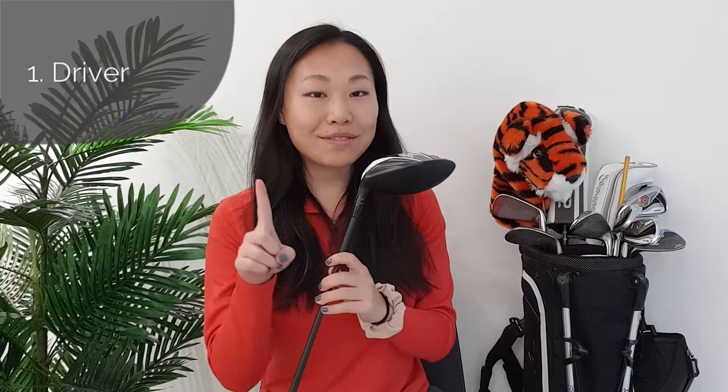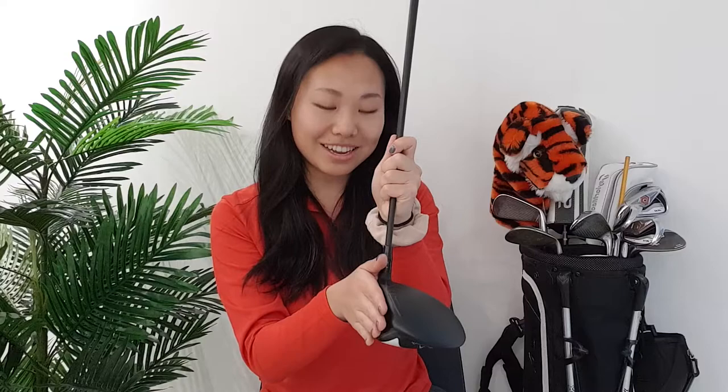The first category is woods, and there are three types of clubs within the woods category. The first is your driver, which is also your number one wood and the club that you will hit the furthest. It has the biggest headpiece and the lowest loft — the degree of the club face relative to perpendicular to the ground. Drivers generally come between 9 and 13 degrees. Just know it will be the lowest loft of all your clubs and the furthest distance if you hit it properly.